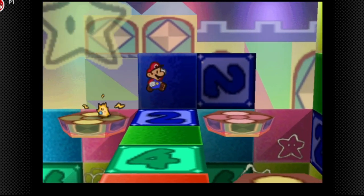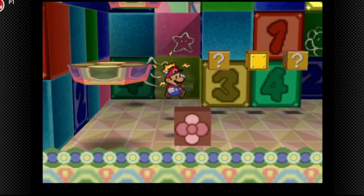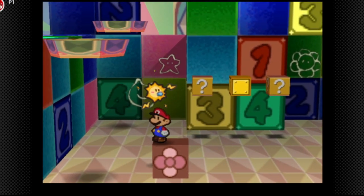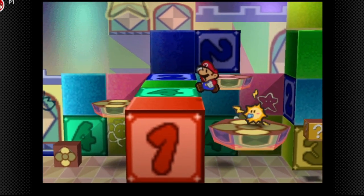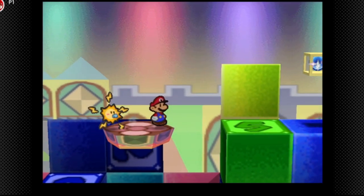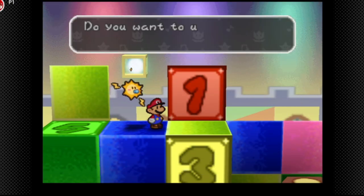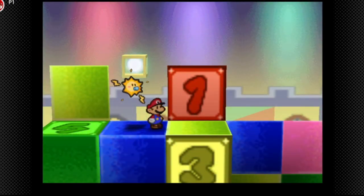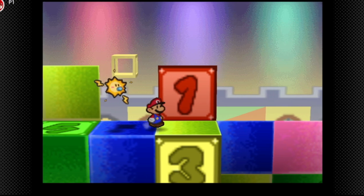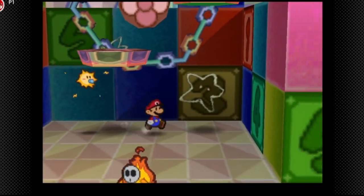Remember that super block we couldn't use before because we had already super ranked all of our other party members? Watt is the only party member we have yet to super rank. Since we just got her, you can just super rank her right away and I recommend doing this. That's upgraded to super rank. So now we can finally go and finish chapter four because we have one boss left.